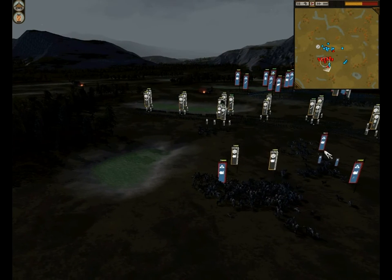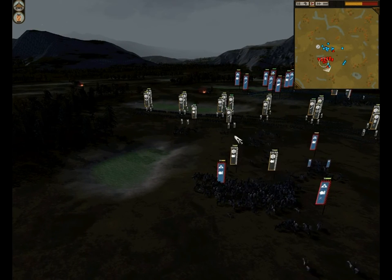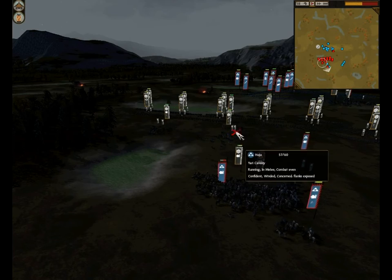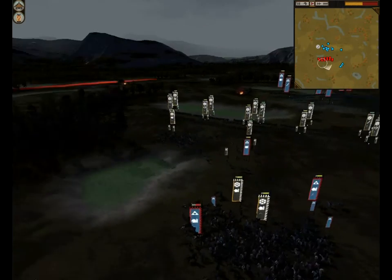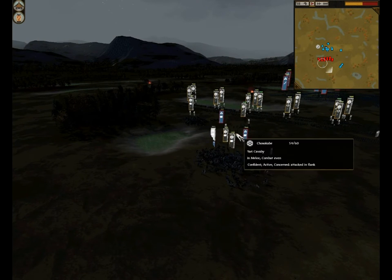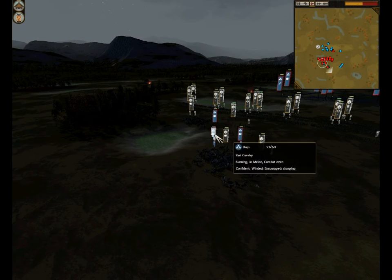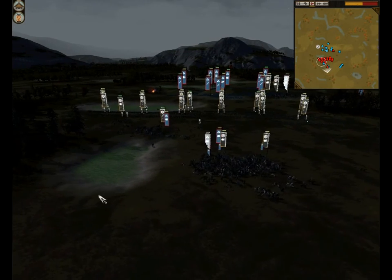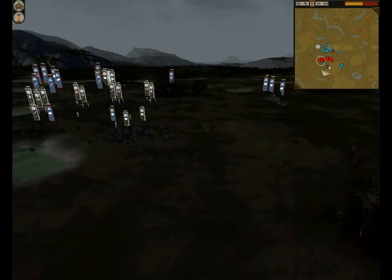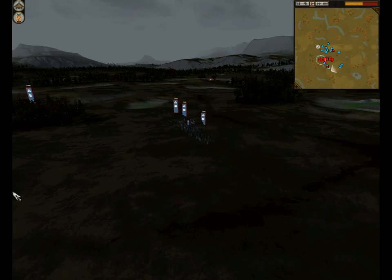I move my general back because I see him coming for it, and I meet them with my Katana Heroes — it helped out a little, but it's just not going to change much. I'm still going to lose most of my cav. I am managing to inflict quite a few casualties on his cav, but he's still got the cav advantage — he's got these guys back here.